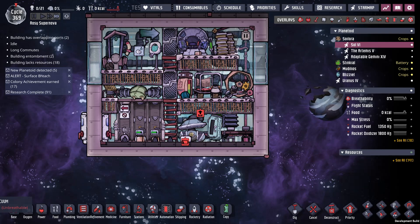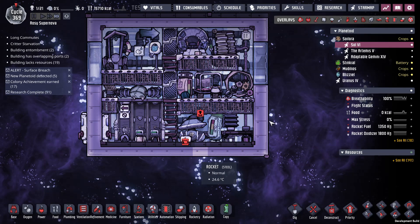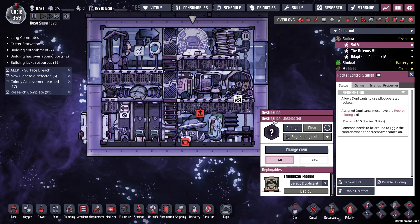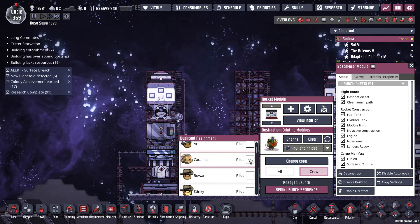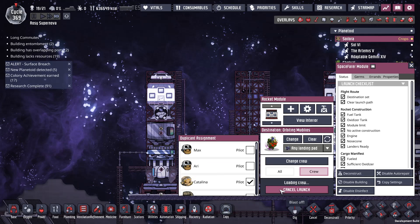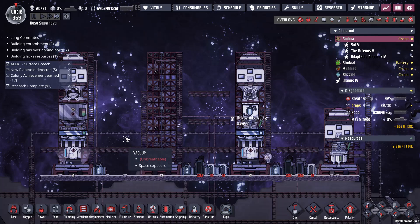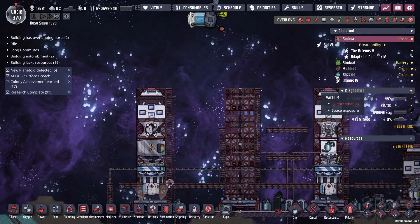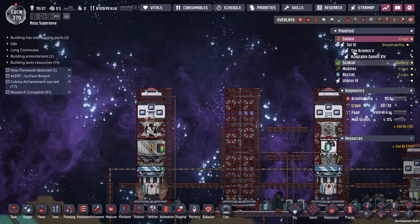I'm going to pause while I wait for dupes to do anything. We have barbecue and the dupes are out of here. We are going to turn this on, deconstruct that, change location to there. Crew is going to be Catalina and Harold, because we need a builder. Once they're in flight, everything's fine.